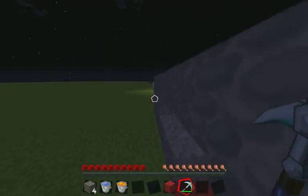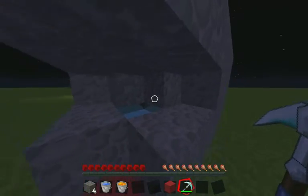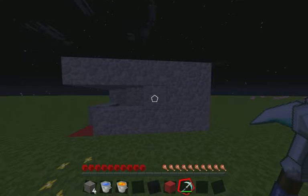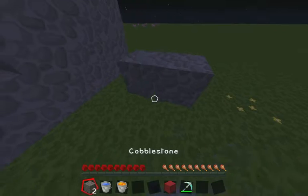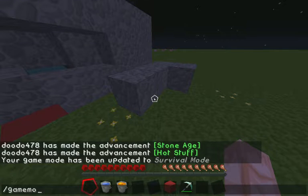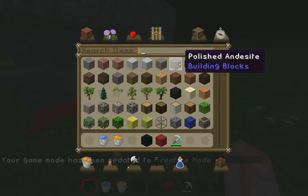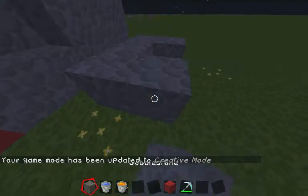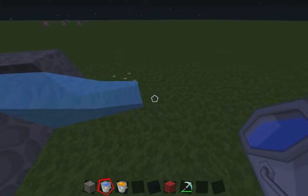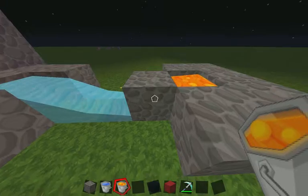So if you're trying to do a survival island or a skyblock, you can build this and that should work. But you might need a classic cobblestone generator. You probably need to build that, so that's what you can do.